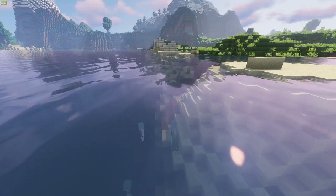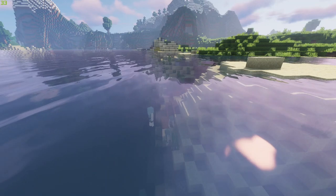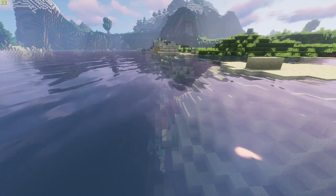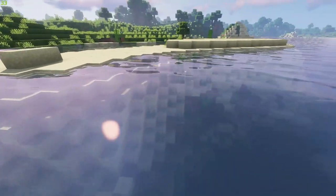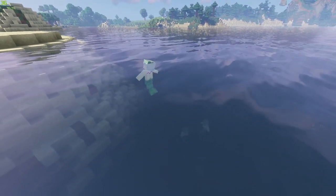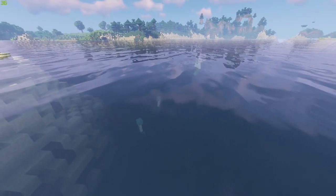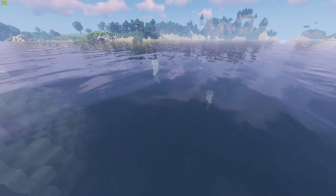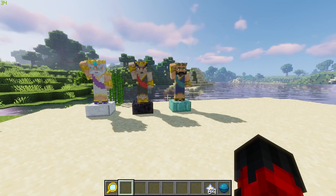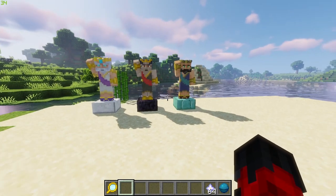Now we move on to the water-dwelling mobs. First up we have the Naiad — these are gentle protectors of rivers and oceans, sometimes wielding tridents, and they drop cod and prismarine. Their less friendly counterparts are the Sirens — half woman, half fish — terrible at singing. Keep your eyes on them; they will attack you when you least expect it. They drop half a fish.